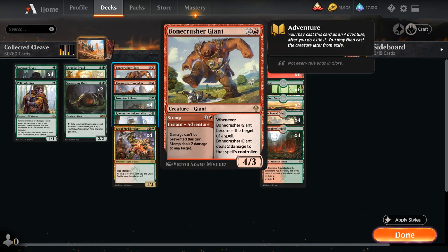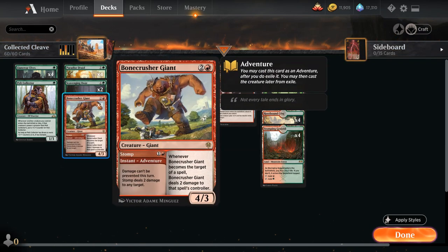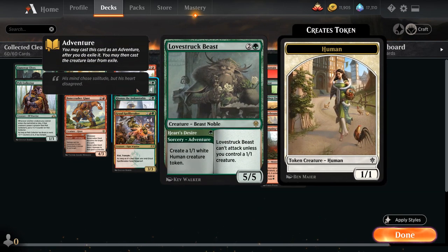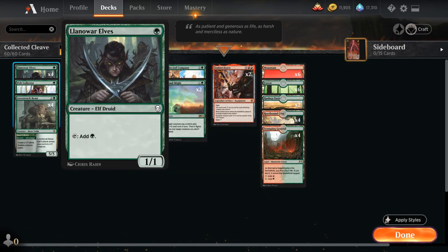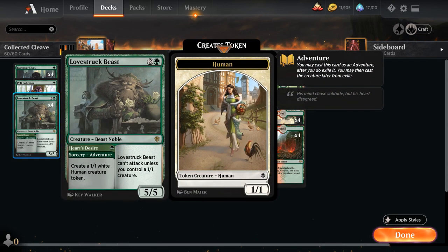At 3 mana we have the four-of Bonecrusher Giant, which we can also count as a 2-drop since we'll typically use the Adventure Stomp first, dealing 2 damage to any target — and damage cannot be prevented, which can come up when a creature has protection or the opponent casts a fog effect. Afterwards we can still play a 4/3 that deals additional damage to the opponent if they try to kill it with spot removal. We also have the Lovestruck Beast — we play Hearts Desire first, making a 1/1 white human token, then play the 3-mana 5/5 that can't attack unless we control a 1/1 creature.